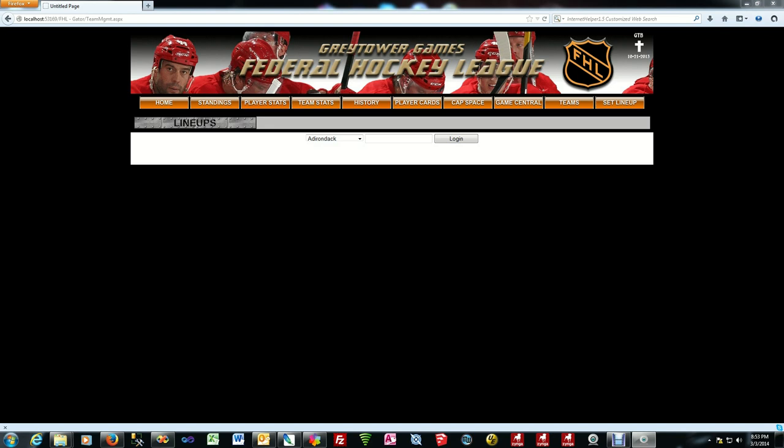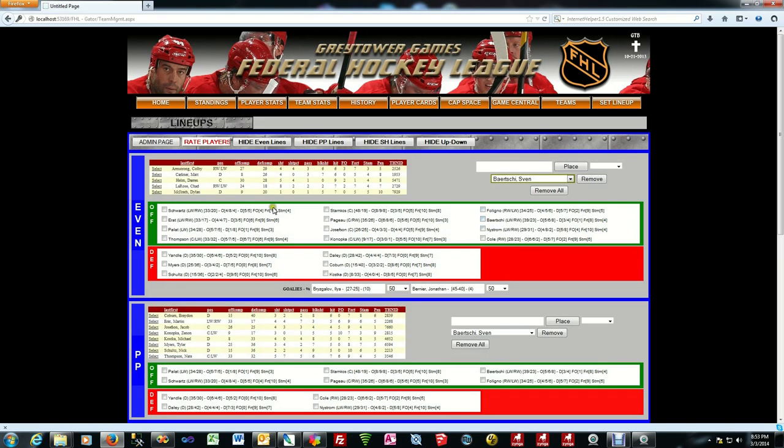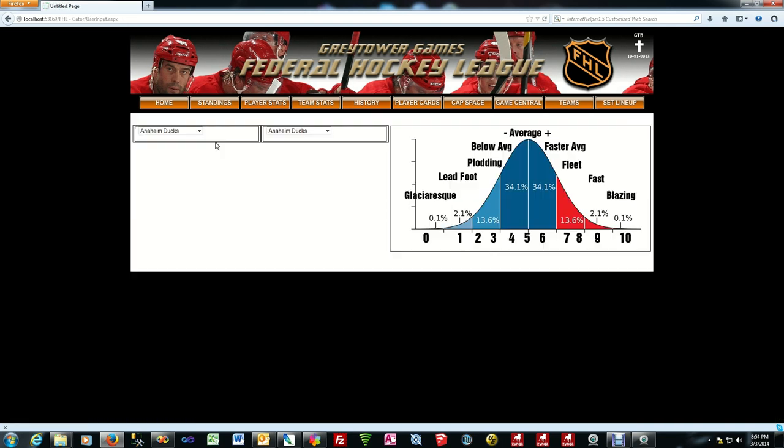Without further ado, let me show you how this works. The way you get to the page right now is through the lineups page — log on as your team. I'm running this in the local copy here because it hasn't been published to the web yet; I want to get the video out first. On the lineups page you'll see an extra red area called 'Rate Players.'